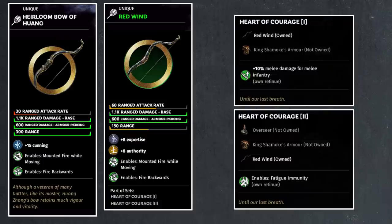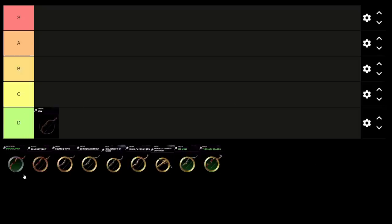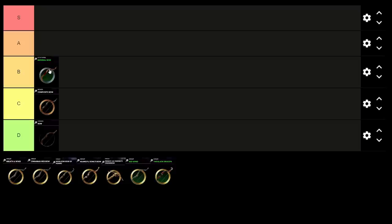So that's going to do it for all the bows — there are 10 of them. Let's go to the tier list and rank them. With only five categories and 10 bows, let's start with the bottom: at D tier, the common bow slots right in; the composite bow goes to C tier; and the imperial bow goes to B tier, where all these unique bows will fill out S and A.